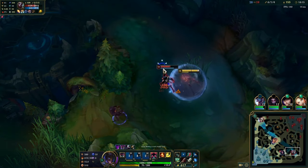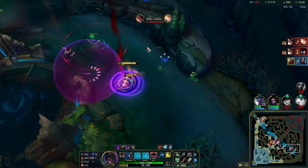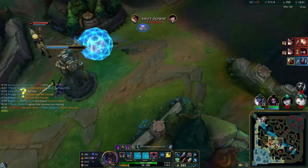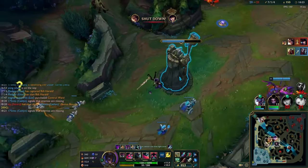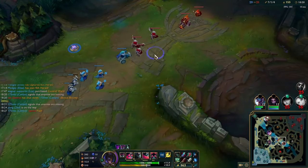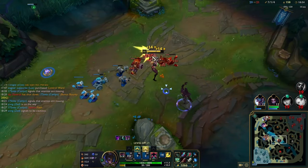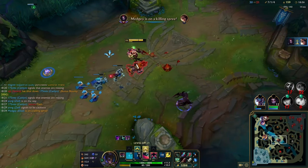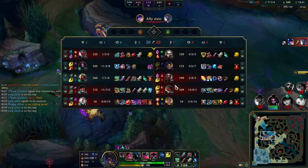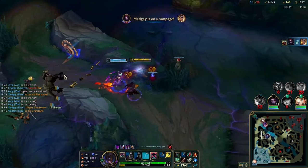Right here I see Echo coming through, I combo him and use Ignite. If you can, make sure you kill him before you use ult — I knew if I got the passive auto-attack and a Q he would die. That's the ideal: kill Echo before he ults, and before you ult, so neither of you uses ult. Or you force his ult without using yours, and then you can use yours to follow. Usually you can only do that when you're ahead.